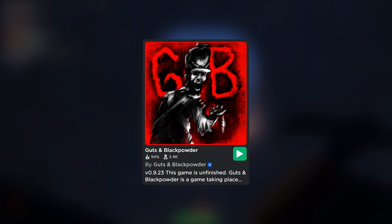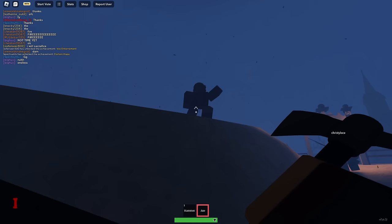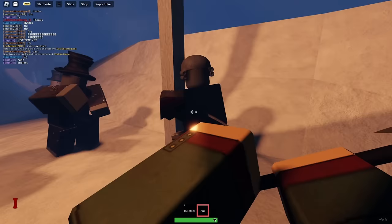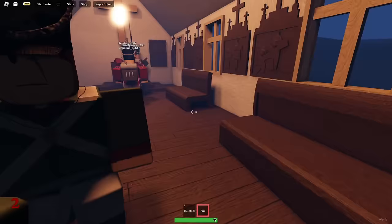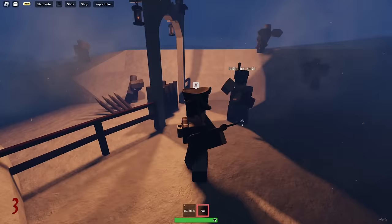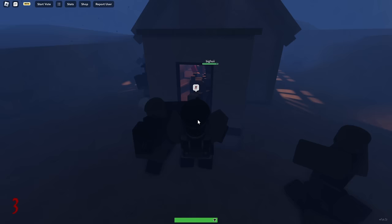Next we got Guts and Black Powder, a game taking place during the Napoleonic Wars with undead zombie masses rising from the ground, where a group of survivors must hold against the horde armed only with muskets and swords. This is a zombie-slash-Napoleonic Wars type of game, and honestly it's the only one of its kind. I've never seen a game like this on Roblox because it stands out and has a very different feel compared to the other games on this list. Go check it out if you like zombies and Napoleonic-era warfare.